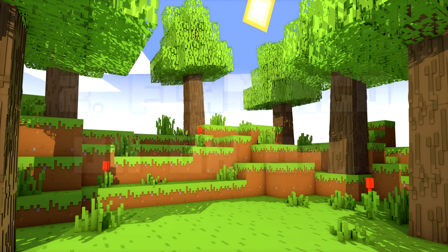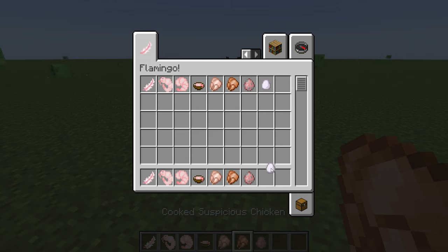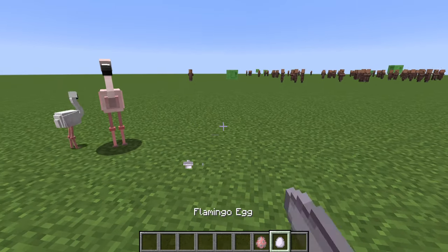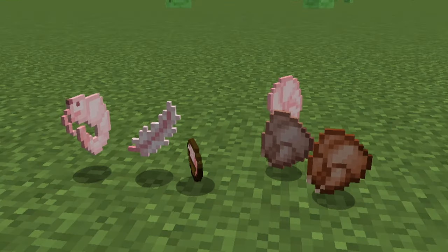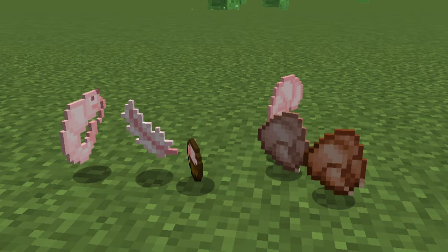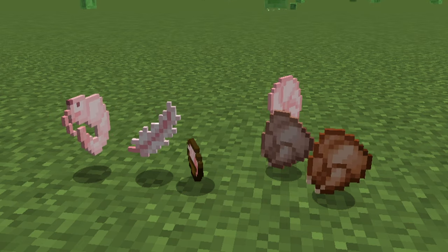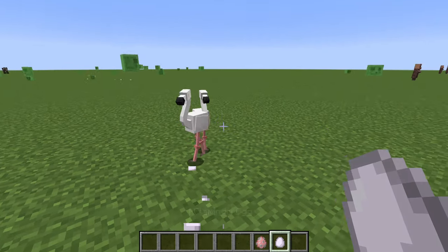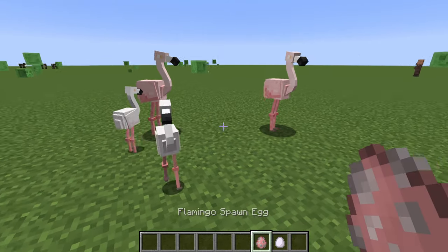Number 2: Flamingo. This mod does exactly what you think it does — it adds flamingo mobs to your world with a few different features and items. It adds pink flamingos that wander around the world, laying their own eggs in a similar fashion to chickens, as well as dropping pink feathers and suspicious-looking chicken which you can eat. There are also new shrimp items which can be found by fishing with a fishing pole. You can also use the eggs from flamingos to make cake, which makes the mod a little better in terms of its utility features.